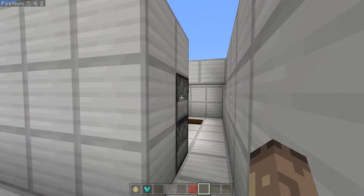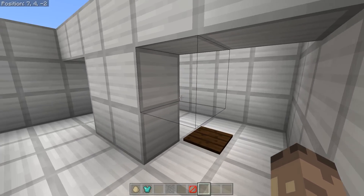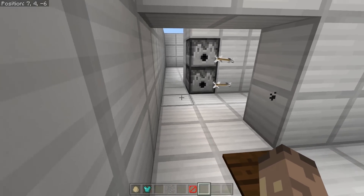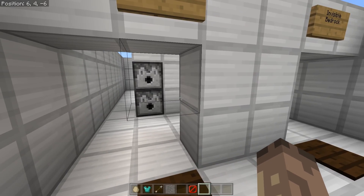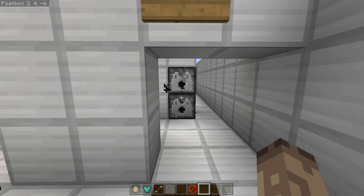Since barrier blocks are technically a block, this raises the question: will they protect you from arrows, and can mobs see through them? The answer is yes — barriers will protect you from arrows, and I don't think mobs can see you through them. So it's basically like an unbreakable glass block. With invisible bedrock on the other hand, you'd take the damage.